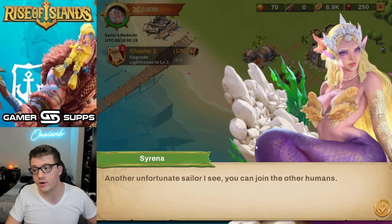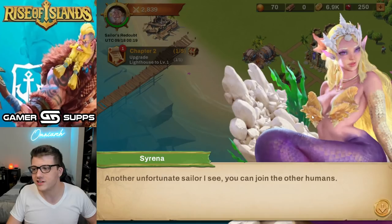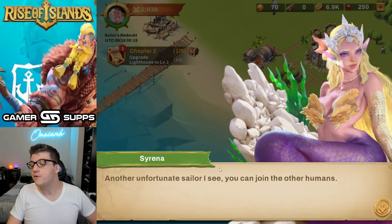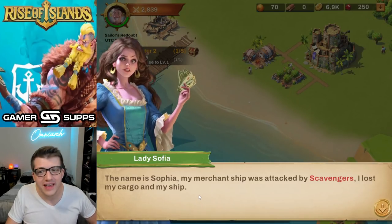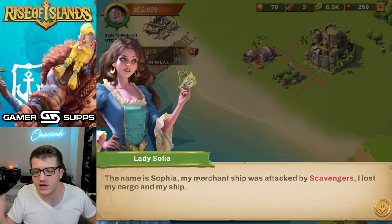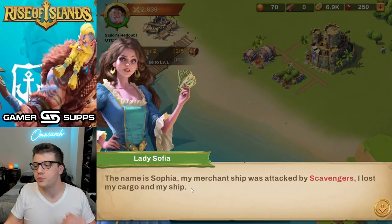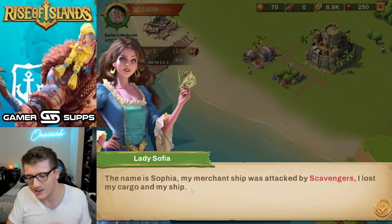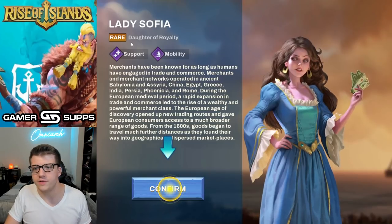Look at those shells — they're huge. 'I need your help.' 'Another unfortunate sailor. You can join the other humans.' Her name is Sophia — she's holding cards like her ship just exploded. 'My merchant ship was attacked by scavengers, I lost my cargo and my ship. Will you help me take them back?' We unlock Lady Sophia — daughter of royalty, she's a support and mobility commander.